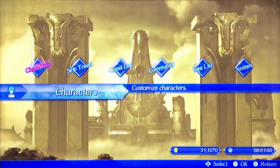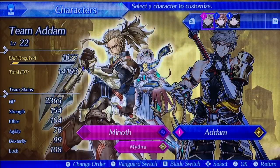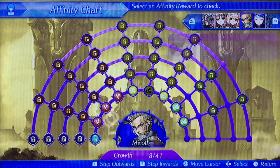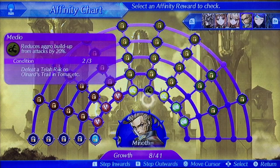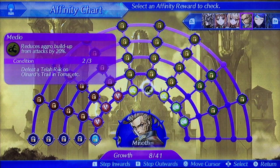Before we move out, I wanted to see what Menop is capable of using. Let me check out his Infinity chart. His second Infinity chart has not improved yet. The first column for his chart is his Medio — it says reducing aggro buildup from attacks by 20%, which is interesting. He only has one more condition to go use for 2003.